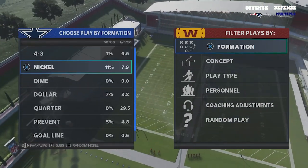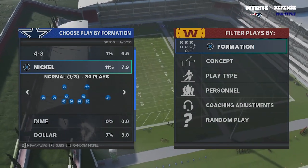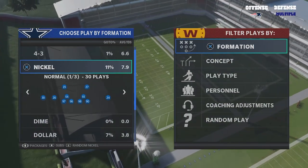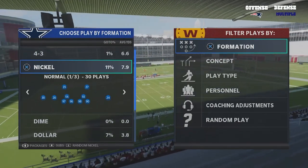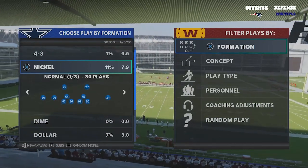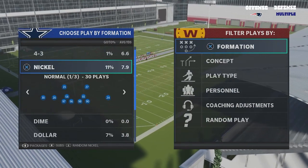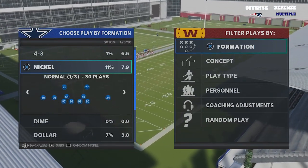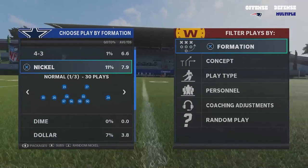The best setup I've found is that it pretty much engages every time for me out of certain fronts and certain blitzes. I'm going to show you what not to do when you have Edge Threat and you're looking for it to engage. We're in the Dallas Cowboys, we have DeMarcus Lawrence who has Edge Threat on him. I get the most results with Edge Threat from the four-man front, so we're gonna pick Nickel Normal here.